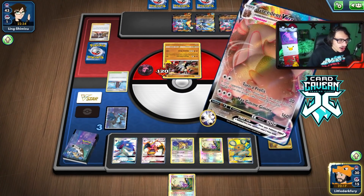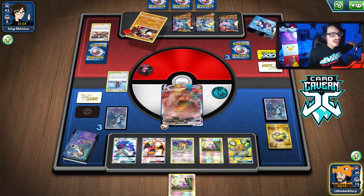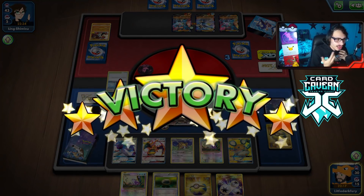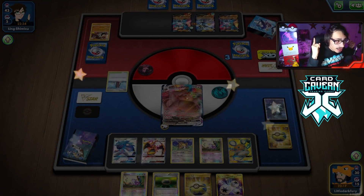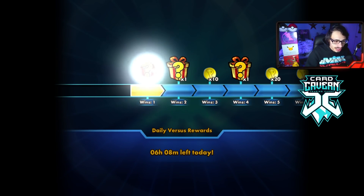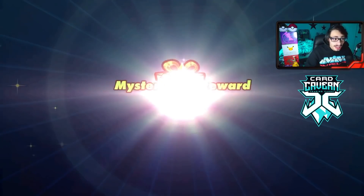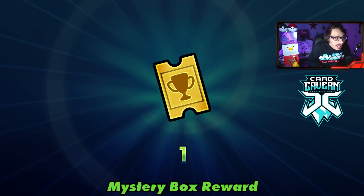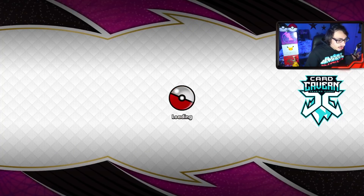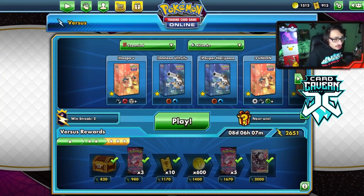Turn of Profit — just like that, we win the game with Greedent Checkmate! My opponent wasn't playing the world's greatest deck, but things could have gotten hairy if they were actually using G-Max Rapid Flow, especially killing my Rattatas. Most of my Pokemon are weak to fighting, including Greedent VMAX. We got lucky that Groudon was stuck in the active and we got to execute our strategy.